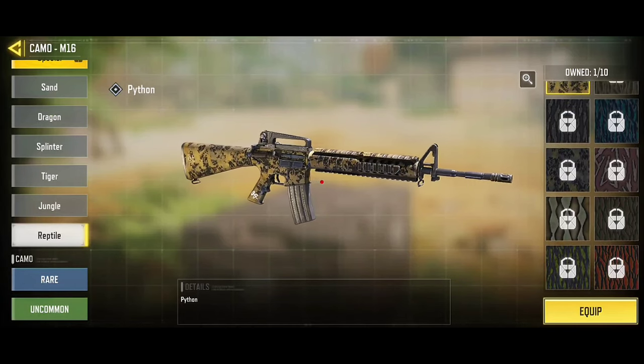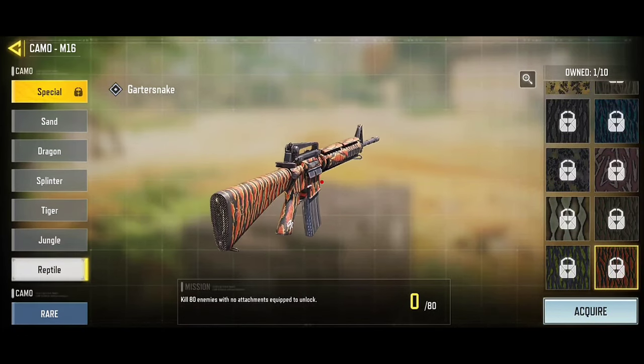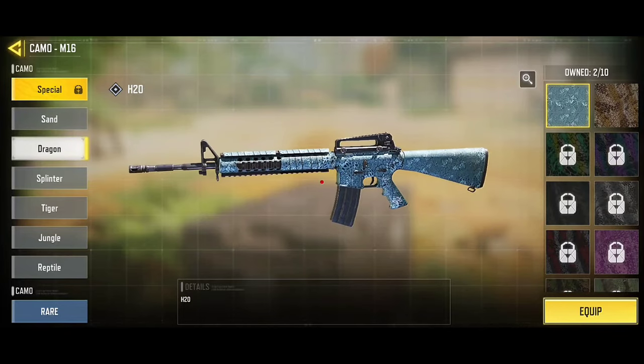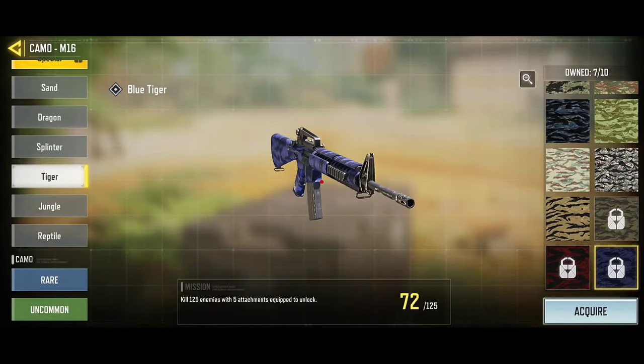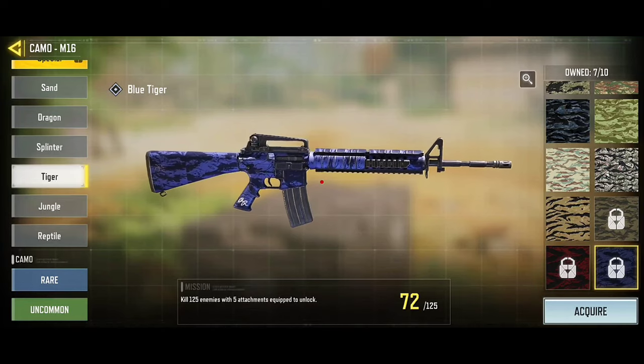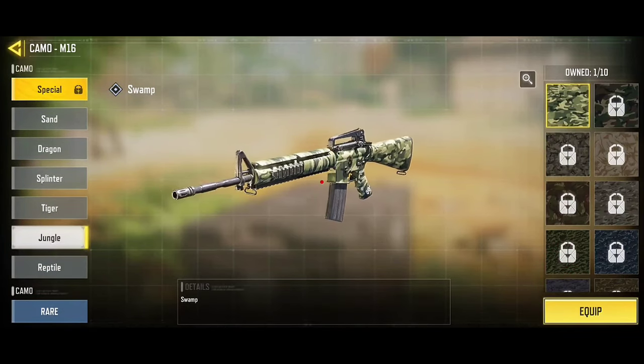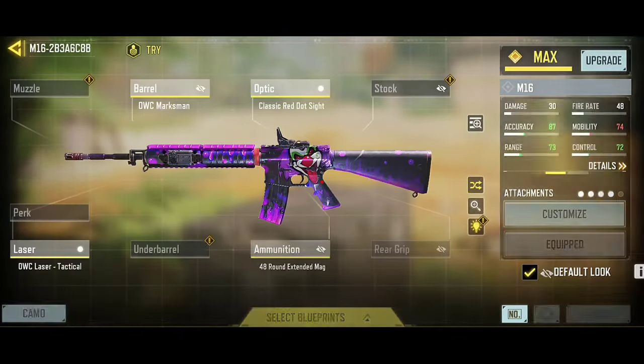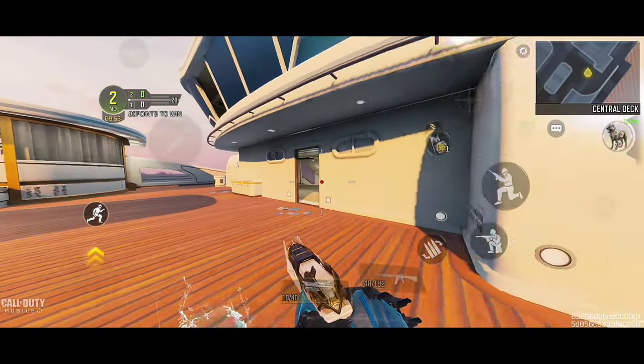At the end of the Reptile (no accessories) and long-distance shooting missions, you can start Dragon — which is hip-fire shooting — and Tiger, which requires using five accessories. You may also be able to finish any unfinished missions like headshot. Assemble a gunsmith loadout with all accessories for these next missions: hip-fire, five accessories, and headshot if not finished.